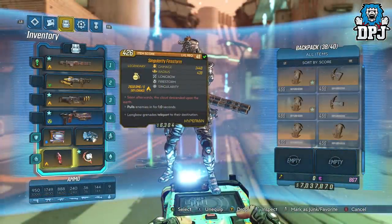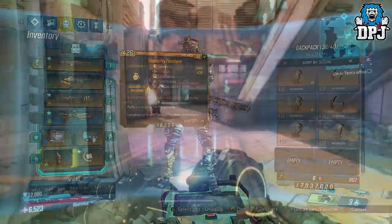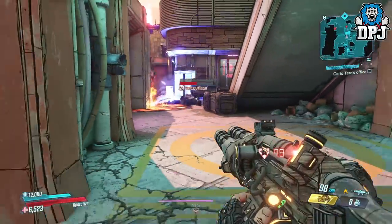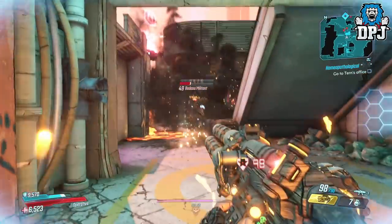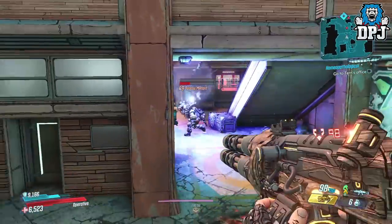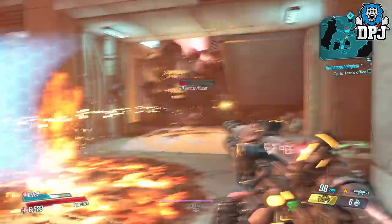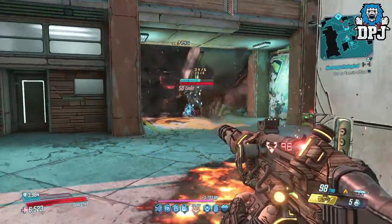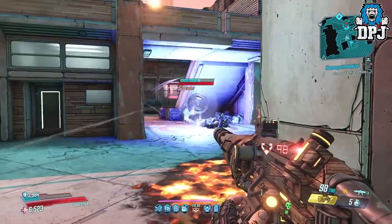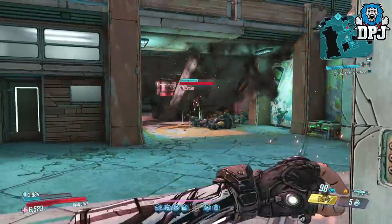Next up we have the Singularity Firestorm, seen on screen now. This one I did enjoy using. The fact it teleports still kind of put me off, but if aimed right it literally means you can insta-hit an enemy at longer ranges. Also the fact it seems to have a force — meaning it sucks enemies in and throws them all over the place — while still dropping fireballs on their head is also amazing.